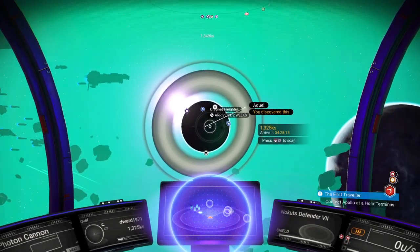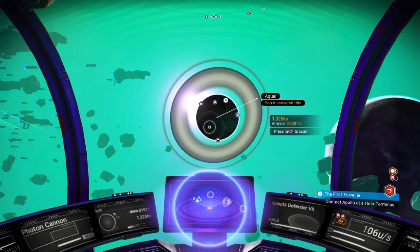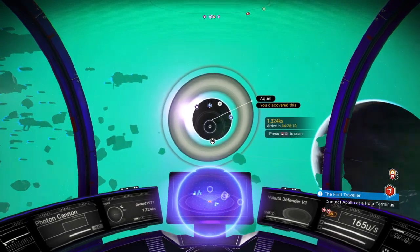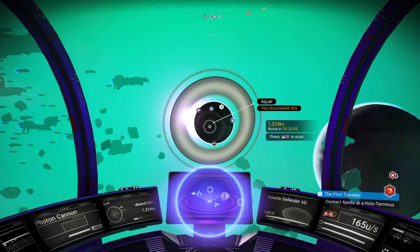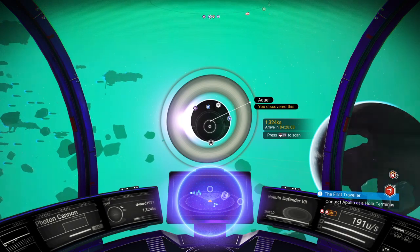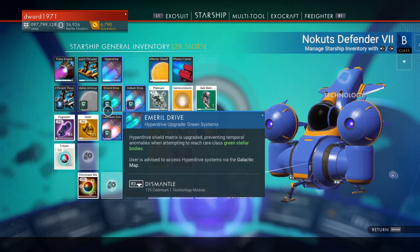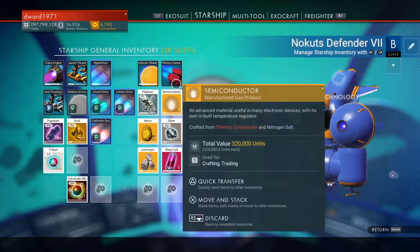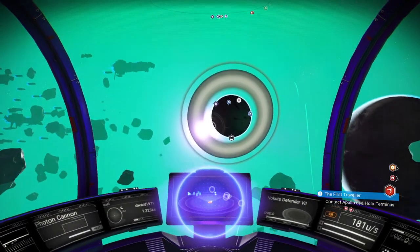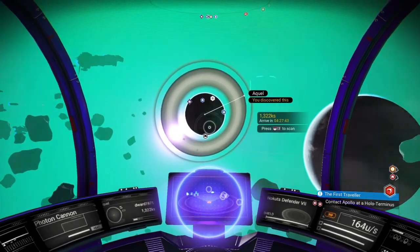If we look at the bottom of the screen on the left hand side, there are two boxes. The first one says photon cannon — that will basically signify what weapon you've got selected on your ship. I've only got the one weapon on this ship, so I can't show you anything different. But if you've got more than one weapon, when you select it, it will show you there on that left hand box.